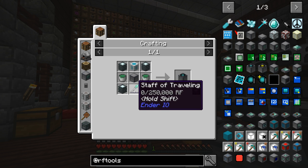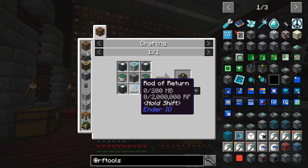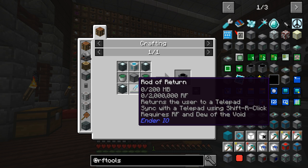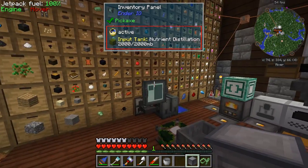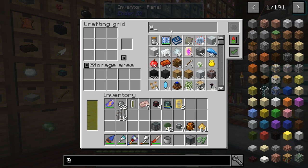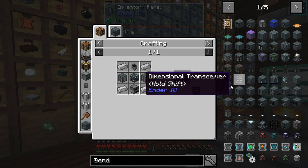Remember I said I wanted a Staff of Traveling? Well, it requires one ender crystal. This is a Rod of Return from Ender IO — it returns the user to a telepad synced with it using shift right-click; requires RF and Dew of the Void. So the first thing we're going to need before anything is getting some Dew of the Void. To get that, we need another Ender IO VAT — that's what it's called. We're going to need another VAT.